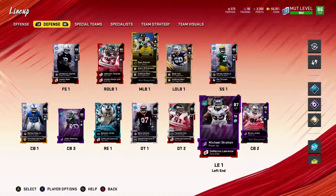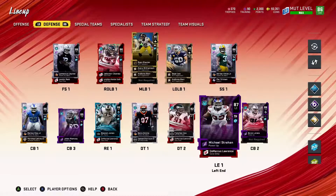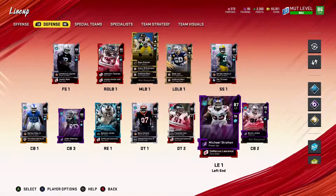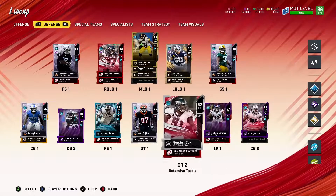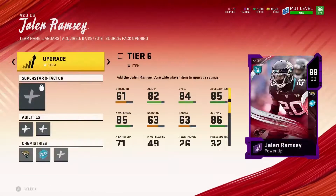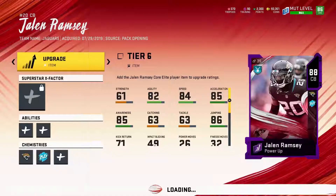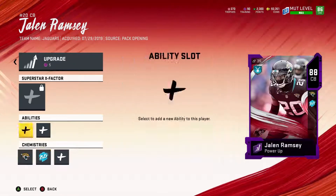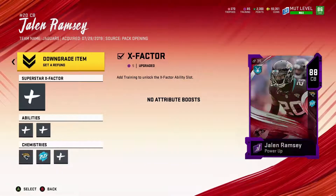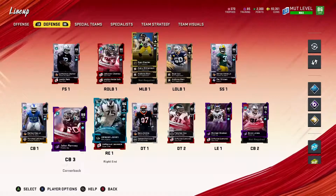I encourage using theme builders for positions you really need to fill. Think about it — if you're already going to buy a player at a position, use theme builders elsewhere. Right now I'm upgrading Jalen Ramsey because I got the 87 to 88 power-up from reaching level 50. He's been a glitchy card — hope he stays glitchy. I don't have enough training to add an X-factor to him right now, but I've got three players on defense with X-factors already.